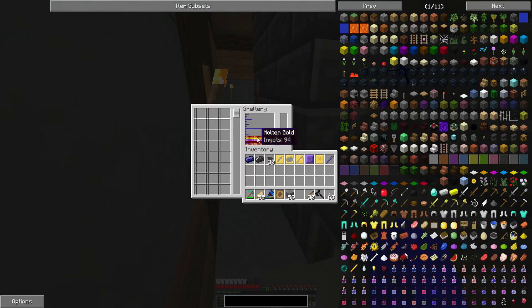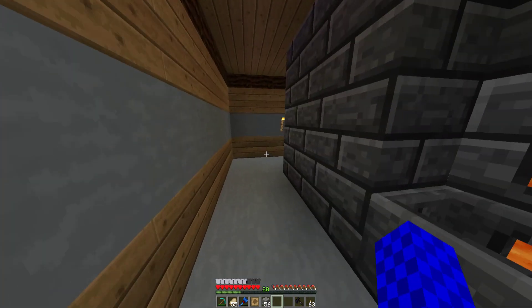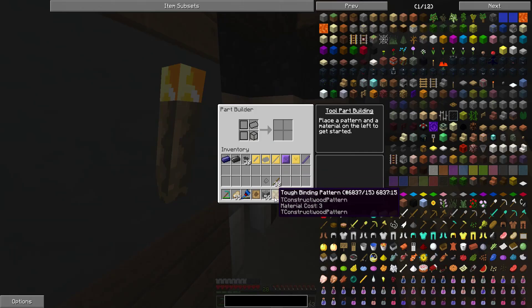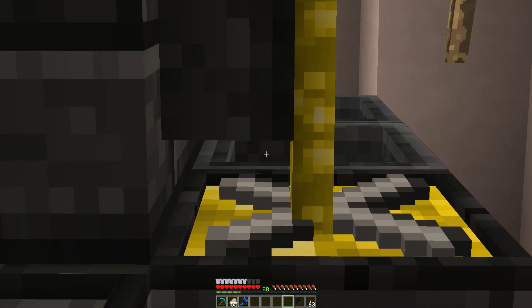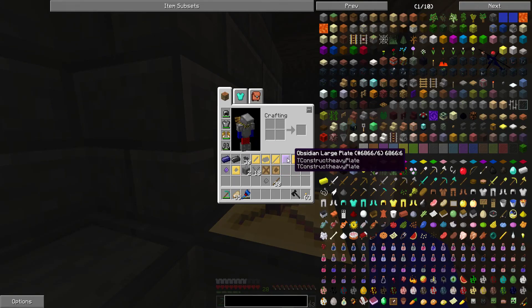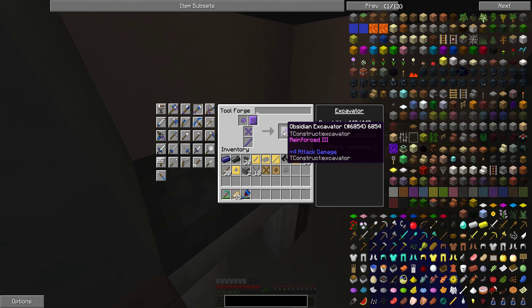I'll take this off, put that on there, change this to gold, make a cast, an ingot around that and then turn that into obsidian. Obsidian, there we go. We also need the X one - the tough binding pattern - put that in the part builder as well. Oh, I made 18, I'm an idiot. There we go, put the X in. Gold, change it - boom - take the X out, change it back to obsidian. We've got everything we need now. So we just shove that in there - obsidian excavator, voila!